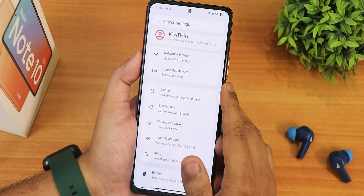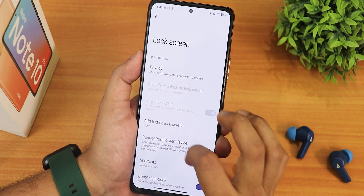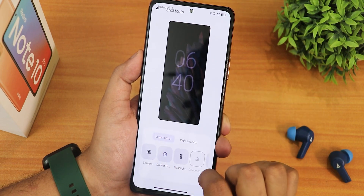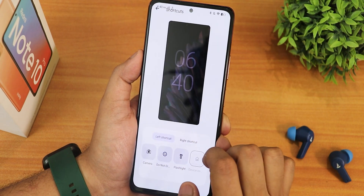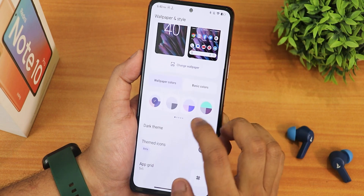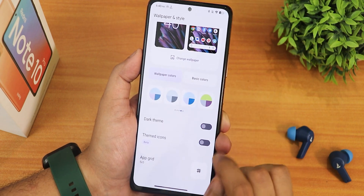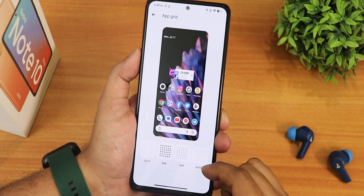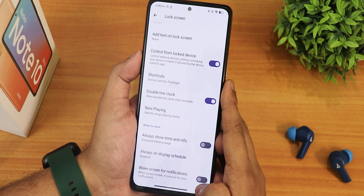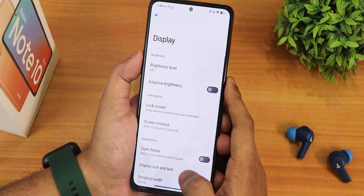In the display settings, we have brightness level and adaptive brightness. In the lock screen settings, we have privacy controls, Google Home controls, and shortcut customization for left and right shortcuts. In wallpapers and styles, you get up to about 20 color options, dark theme, themed icons, and grid sizes up to 6x10. There's a double-line clock, now playing, always-show-time, and always-on display options with wake-on-notification and scheduling.